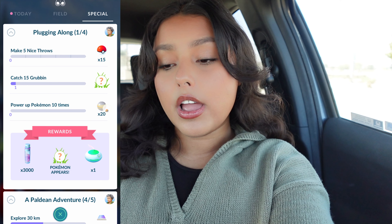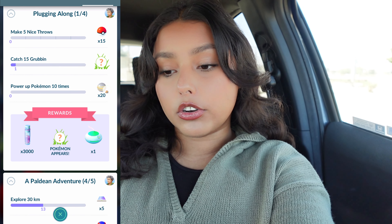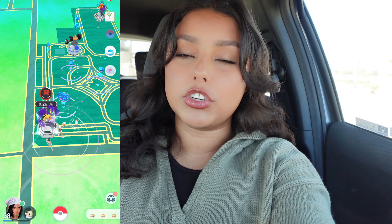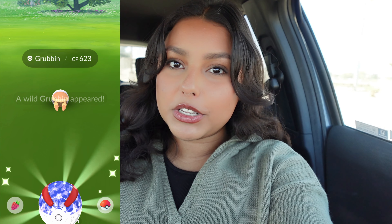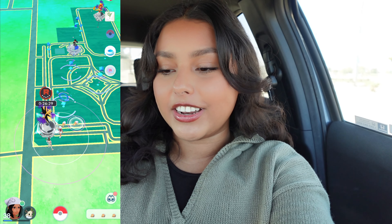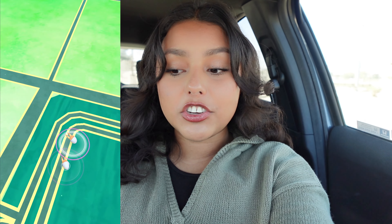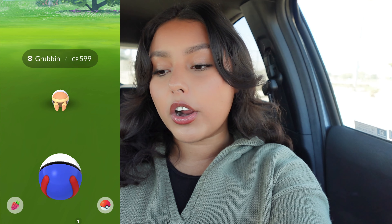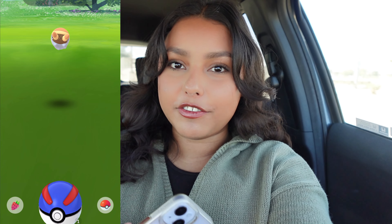For the first page of the paid research, Plugging Along, we need to make five nice throws, catch 15 Grubbin, and power up a Pokemon 10 times — which can be the same Pokemon. Before we do that, we have two Grubbin here. Unfortunately the first one was not a shiny, which is fine. We're still going to get that shiny today. Nope, not a shiny either, so I'm going to go ahead and get out of the car and walk around and hopefully get my first shiny.